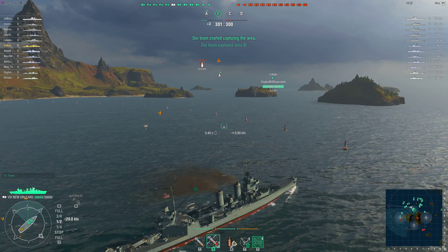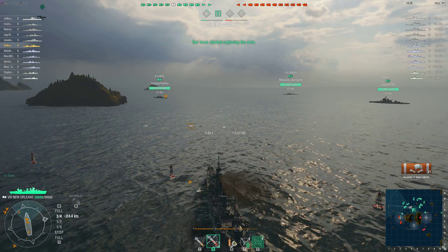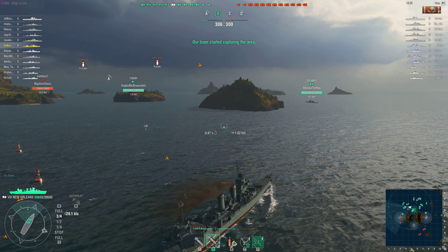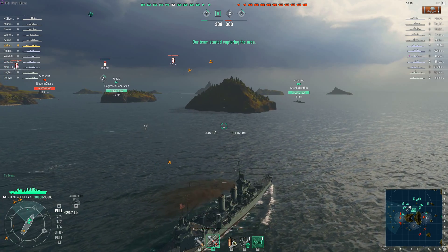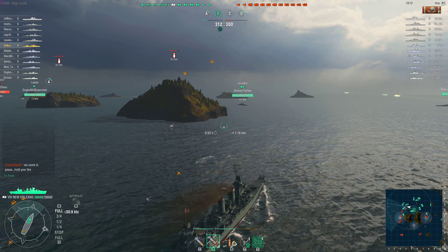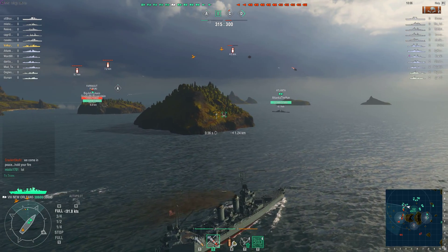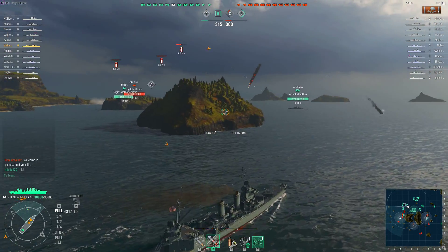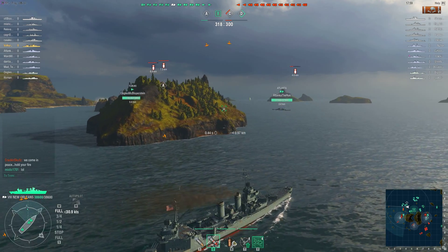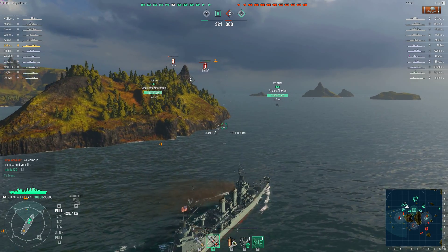Starting out the game, I dip into the cap real quick to get those free points. It also starts ticking off our points on the overall scoreboard, which helps us get a win — more experience and more silver for me. I see some incoming bombers, so I'm going to kick into full speed and try to cut them off. You'll see the exact moment he realizes I'm here — he just saw me and decided he did not want to be anywhere near a Tier 8 U.S. Cruiser, which are notorious for being very good at killing planes. He hightails it out of there, loses that group, but retreats the other two groups.